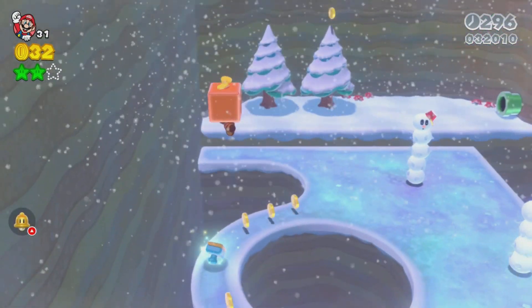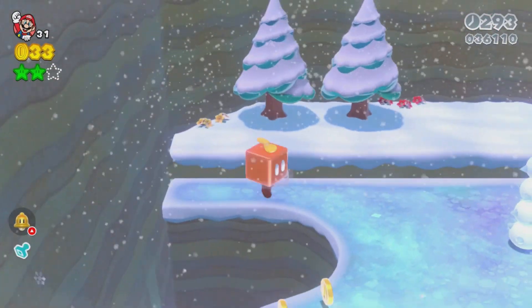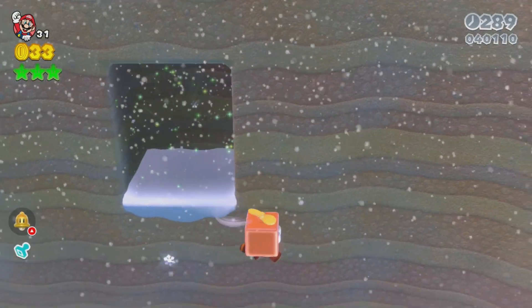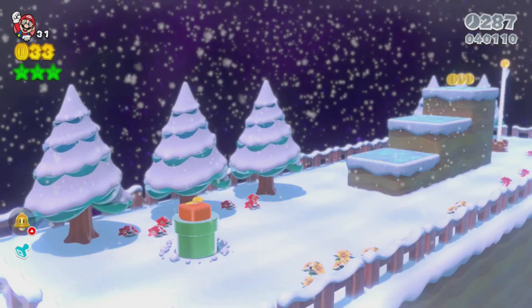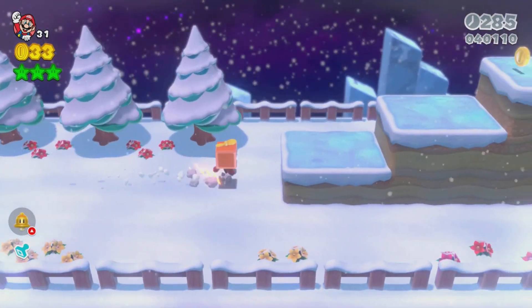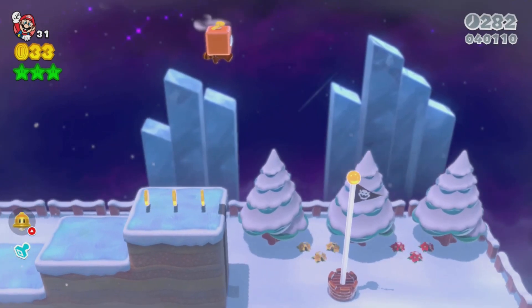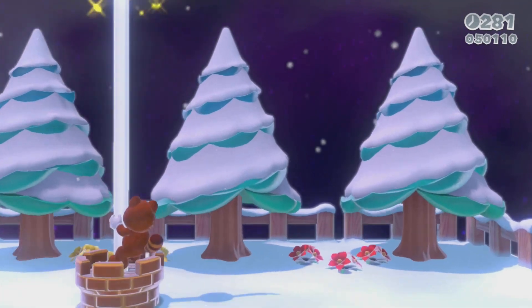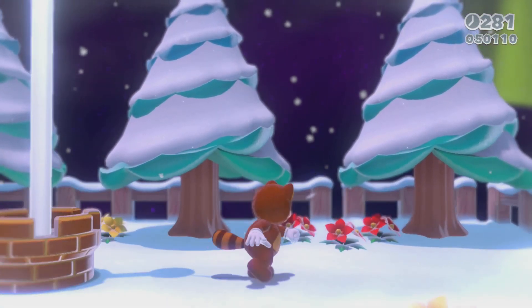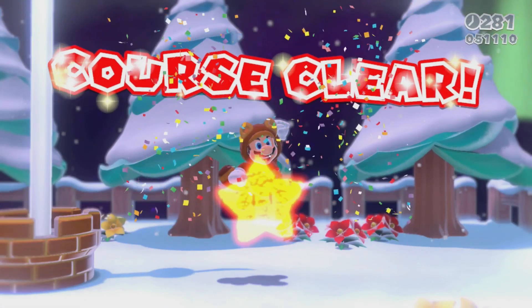After you get the second green star, go here and you'll get the stamp - that's easy. After you get the stamp, go up here and you'll find the third green star up there. That was easy. For the golden flagpole for this level, maybe you can use this propeller thing if you have it, or just do a long jump off there. You'll also get a 1-up if you hit the golden flagpole with that thing on - that's the easiest way to get the golden flagpole.